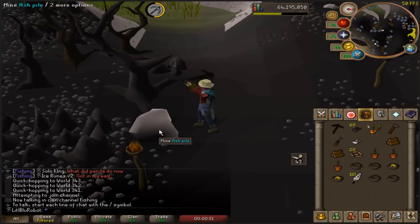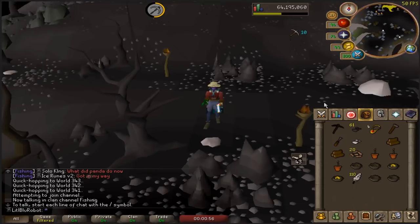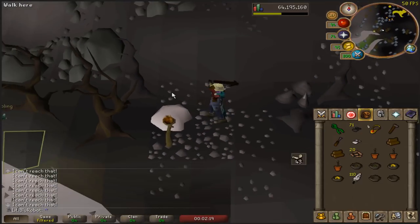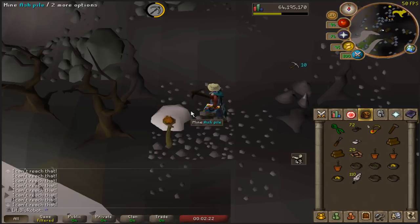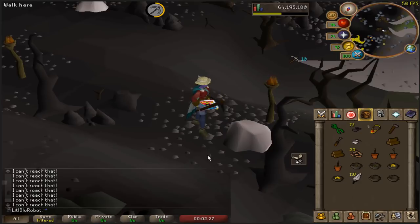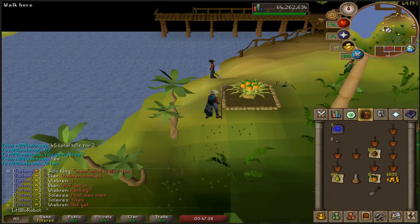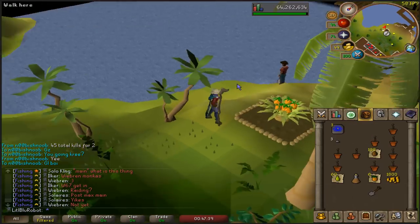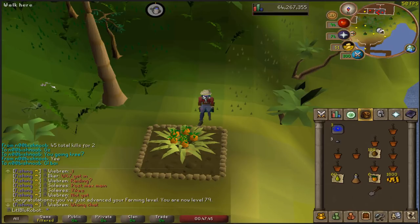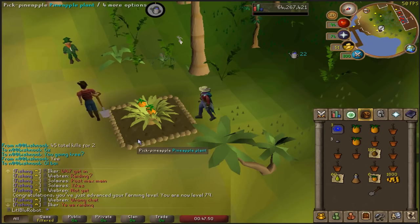It mines it, I get the thing, and then my guy just stands there. They keep mining and then this one stands there, really slow — I don't know why. And we should be coming up on a farming level — yeah, 79 farming! I can now grow dwarf weed. I'm fairly sure that's a step for the Ardougne elites, I think? So yeah, that's cool.